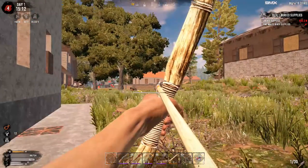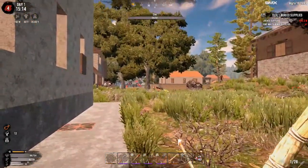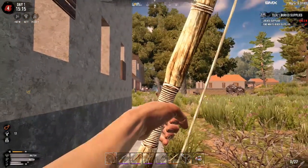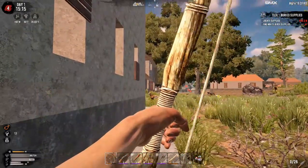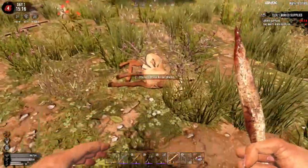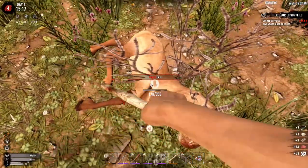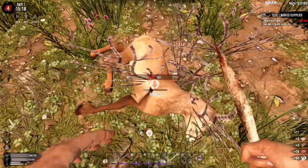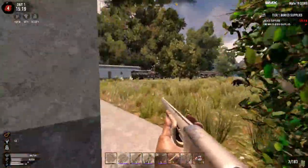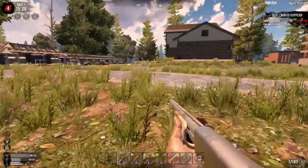I'm pretty bad with this bow, oh my god I am horrible. There we go. I think I might have been leading too much — I was actually trying to go for the head. Oh well, we got it, another animal down for the quest. Let's keep going and see what more is in the city because like I said, this city looks like a pretty darn good spot. I can't wait to see what else is here.